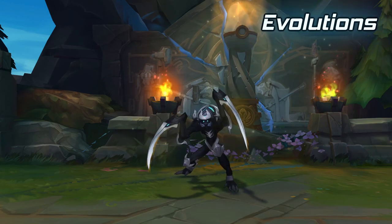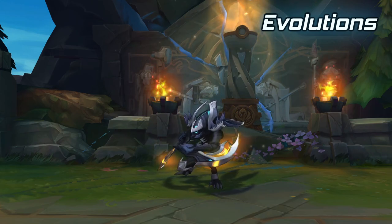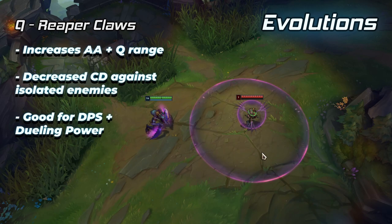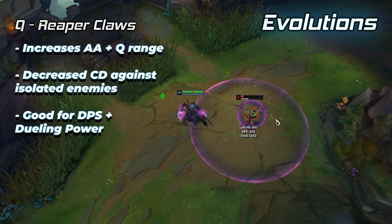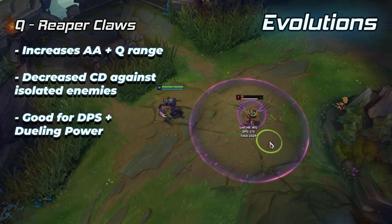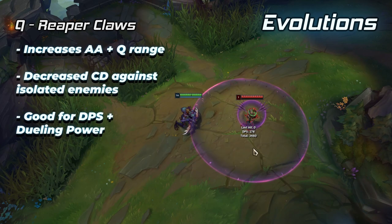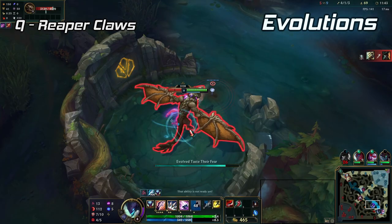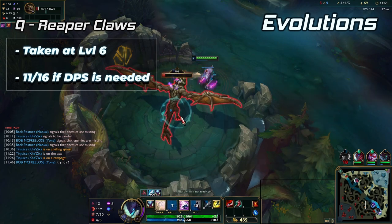Evolutions play a key role for Khazix and directly influence the way you approach certain scenarios. Evolved Q, Reaper Claws, increases the range of Khazix's basic attacks and Taste Their Fear, and reduces the cooldown of the ability whenever it is used against an isolated enemy. Q Evolve provides the maximum DPS possible and enables faster clear speeds, neutral objective taking, and dueling power. It's the most iconic evolution for heavy farming and dueling. Q is usually taken at level 6 to gain strong leads in the early game.